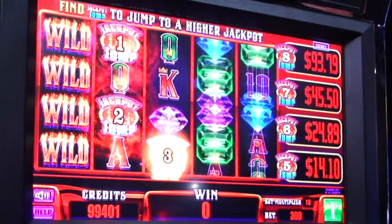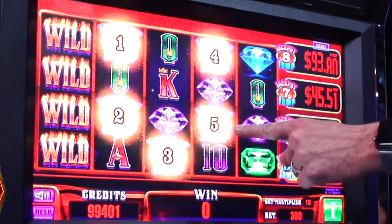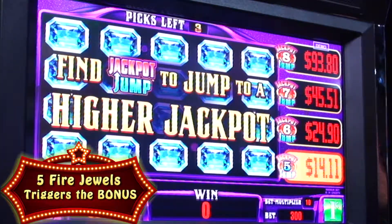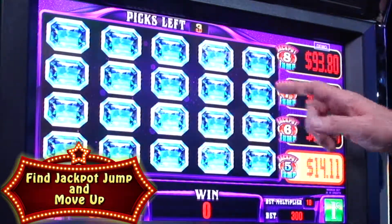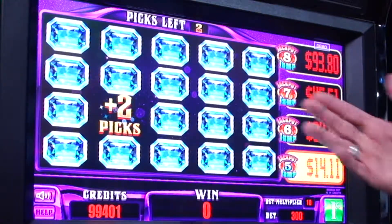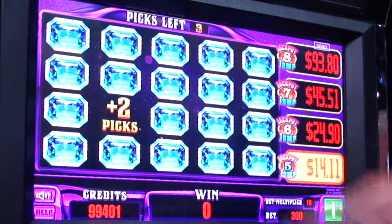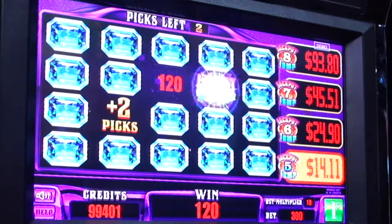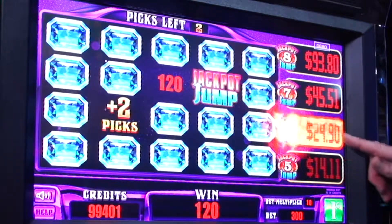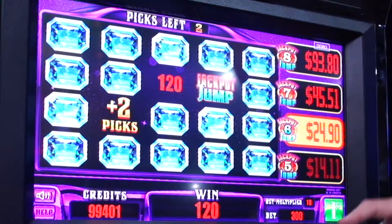This is Fire Jewels — you're counting these and if you get five, you're in. You get five — Jackpot Jump Bonus. You have to find the Jackpot Jump behind any of these places. So we got four picks total. We get a credit — Jackpot Jump — it's going to take you up to the next one. Boom.